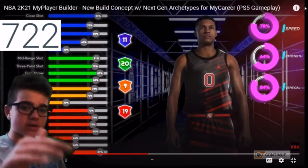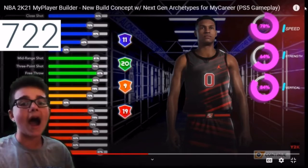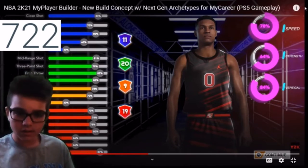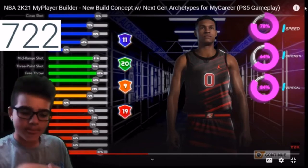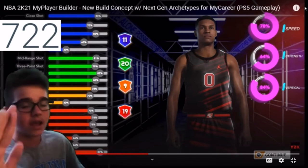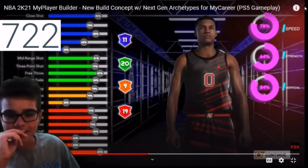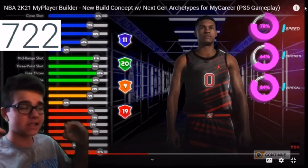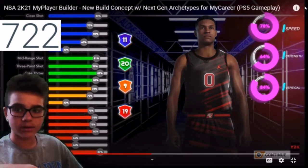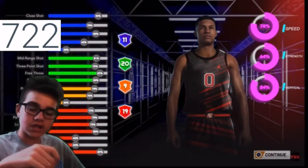It looks like what he wants to go with is percents, and I think that would be pretty good for 2K. Personally, I just want to go back to 2K17 ways — just sharpshooter, playmaker. I just like that better, and I'm gonna get clowned for that. But I like the percents, and then it shows your badges on the side. That would be a 3-level score. I actually like how he did that, and I think that's a smart thing. It showed you the speed and the physical stuff over there before, so that's cool too.